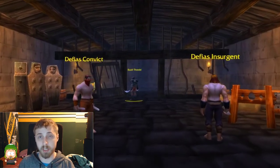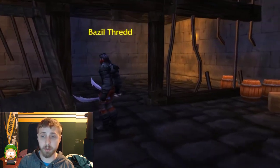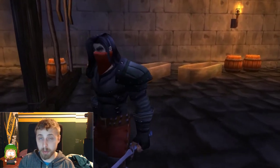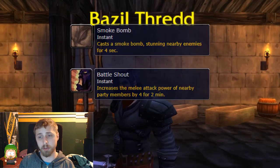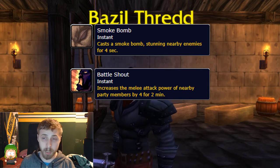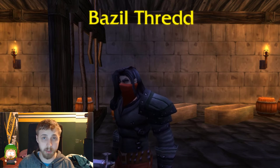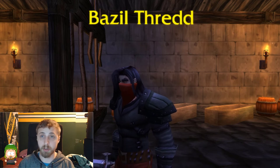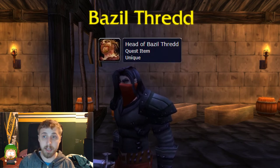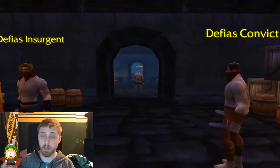Right behind Ham Hock is a room with Bazil Thredd. He has two abilities — Battle Shout and Smoke Bomb, which is an AOE stun. Make sure you deal with or CC all the other mobs before engaging him so you don't pull the boss along with extra mobs. Bazil Thredd is another quest mob, so make sure you loot his head. You'll be turning that quest in to Warden Thalwater in Stormwind.